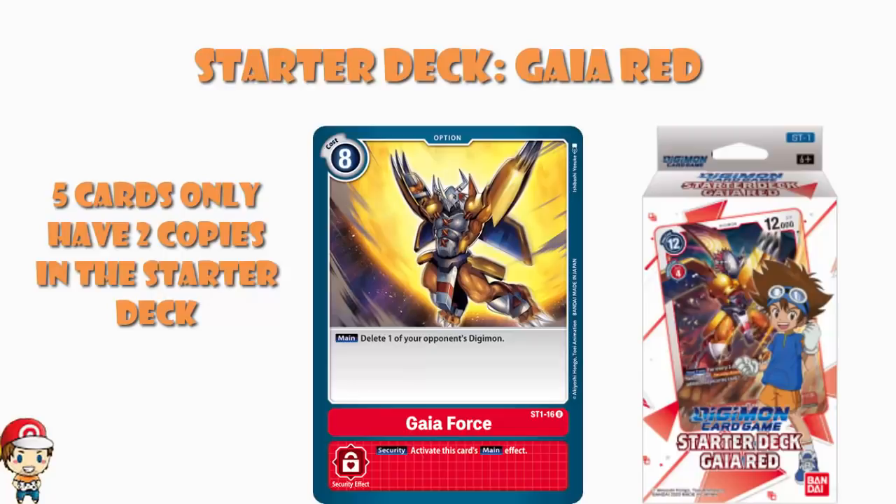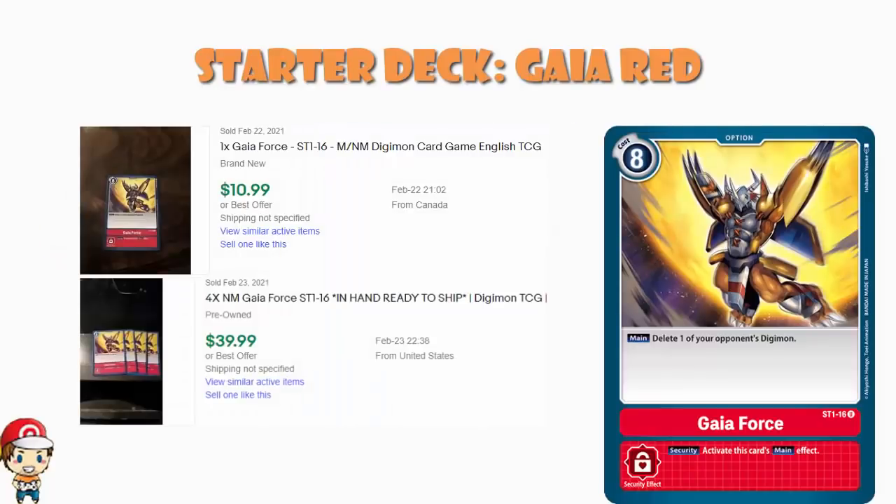If we try to look at the value of these cards, individual Gaia Force tend to sell somewhere in the region of $10 on eBay, with playsets going for about $40. These are not hard and fast facts — they vary here and there — but around $10 per Gaia Force is about the going rate. You might have noticed that the theme deck should cost $10 and come with two copies of Gaia Force, the rest of the deck, and a booster pack. So this is clearly a little bit of a problem.